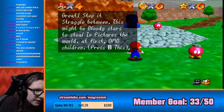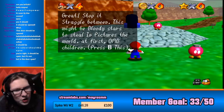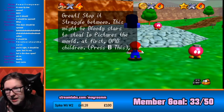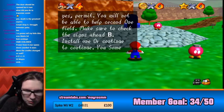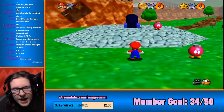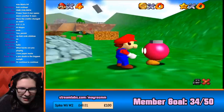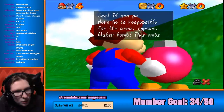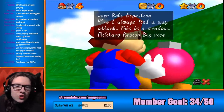Struggle between. This might be bloody stars to steal in pictures the world. At first, om children. Press B this. Install one or continue to continue. Some things we it about construction. Press B and... If you go here, it is responsible for the area. Gypsum, water bomb. This om is a bomb digestion. Your eye will find a way to attack. This is the meadow military region, big rice.